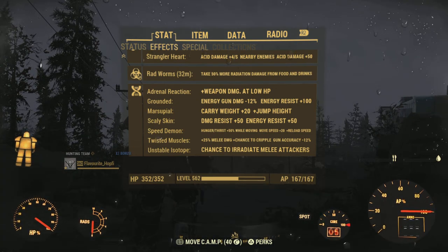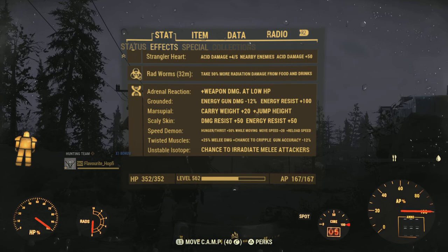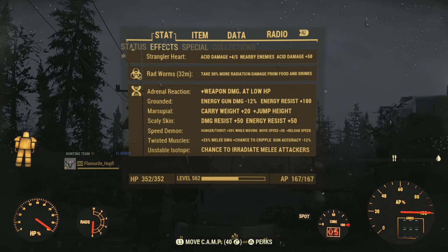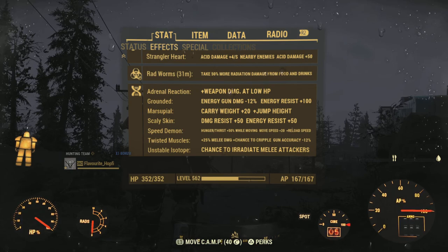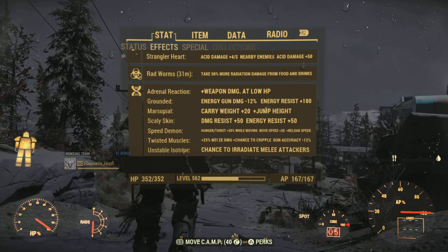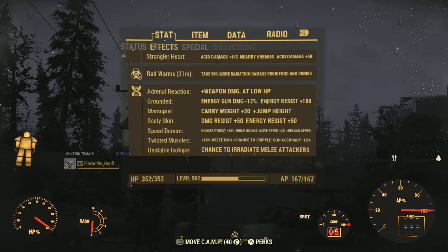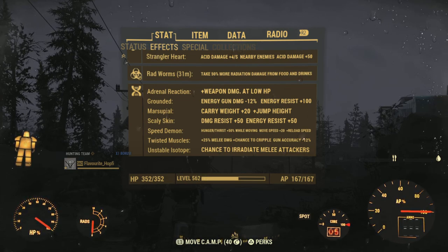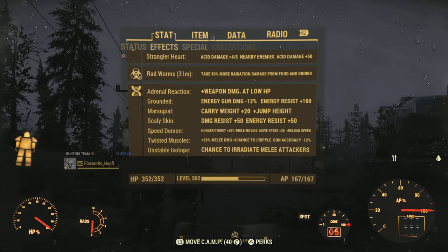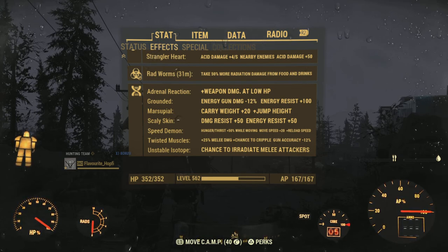Lastly, we do have Twisted Muscles for extra melee damage — pretty self-explanatory. And a chance to cripple, which is pretty nice since we're swinging relatively fast. We have a medium swing speed, but we do have the swing speed legendary effect and obviously Martial Artist. So we have a lot of attacks and therefore a lot of chances to cripple, which comes in very handy once we're fighting tougher enemies. And we also have Unstable Isotope — just because. There's no real downside to it. If we're getting attacked by a melee attacker, we have a chance to irradiate them. It can do a little bit of damage; mostly it doesn't, and on some occasions it can actually heal your enemies. But it's a cool little aesthetic, so I like it.